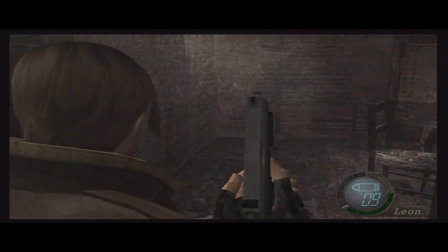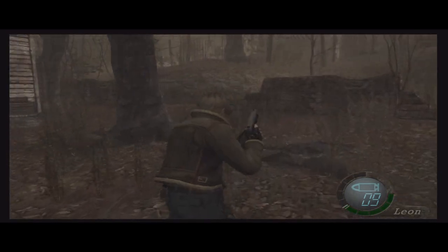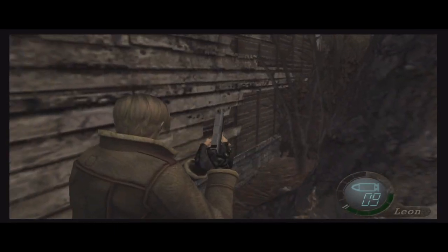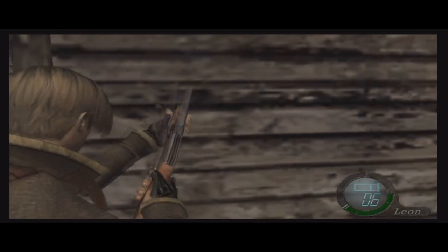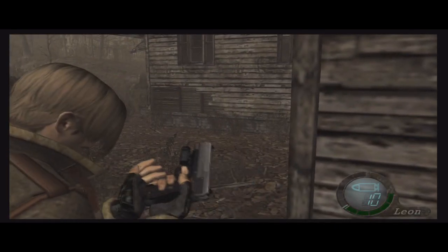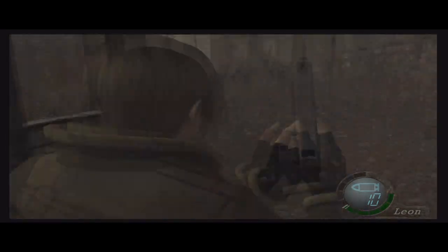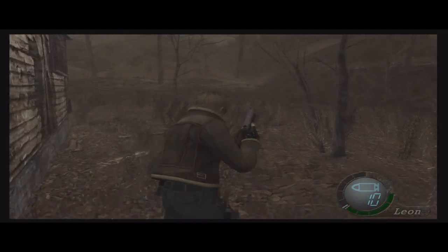Don't go all the way through this house yet. You wanna go back and kill these guys. There's a box here. I just came through here — I'm retarded as hell. Let's go over here to this house.